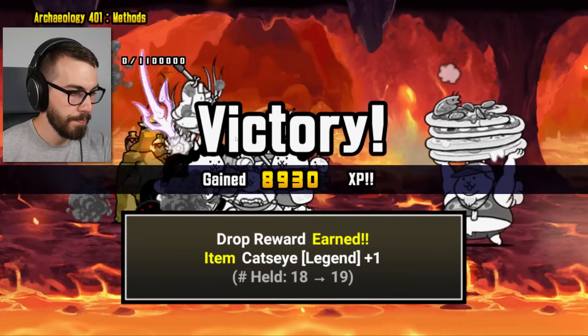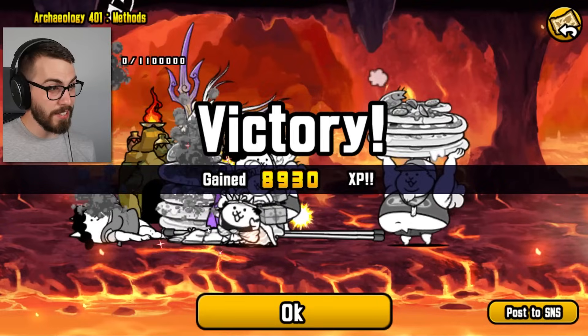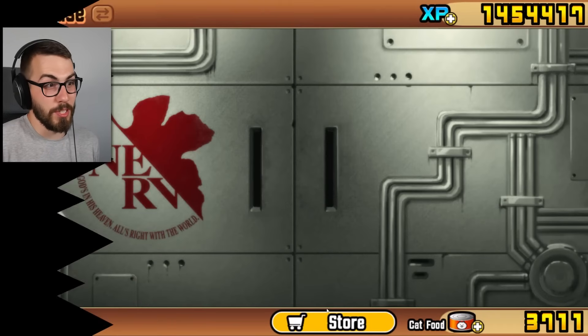What are you giving me this time? A legend cat's eye. I told you guys, they give out legend cat's eyes in this game like candy. I don't even need them. I mean, I could use them, but I already got level 50 for the legends that I use, which is pretty great.